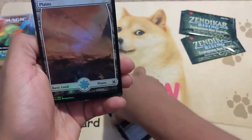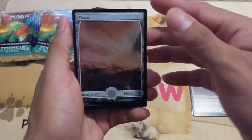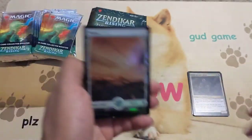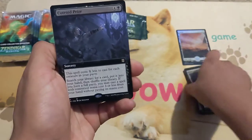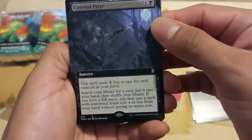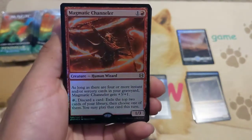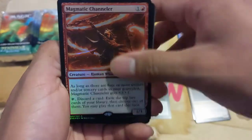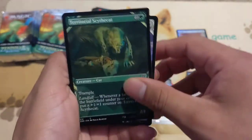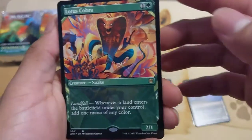I'll just skim through the commons and uncommons. I've got foil plains. Our first card is a non-foil extended art — very nice — and then the foil Magmatic Channeler, regular rare in the frame. We got a showcase Cycle — we've seen a lot of those. And we got Lotus Cobra, rare! Very very nice — my first time pulling this one.